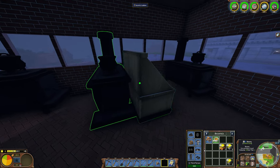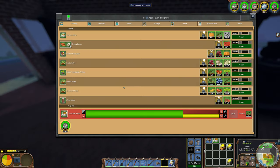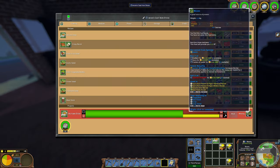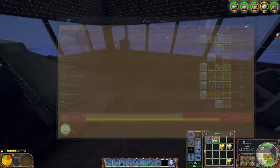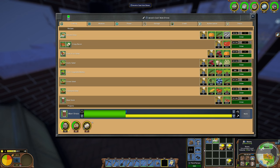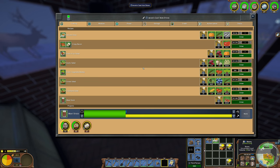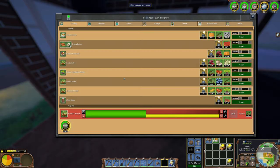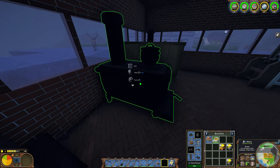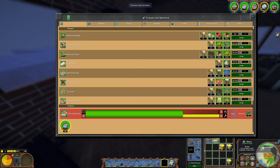I now have three cast iron stoves which is quite a few, and I'm often running out of some stuff so I need to go grind a little bit on those as well. Here I'm also making a lot of meat stock which is very important when I want to make shark fillet soups. I can put on this one the rest of the shark fillet soups because I do have a few sharks available.